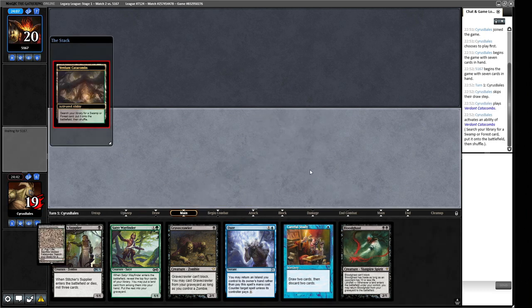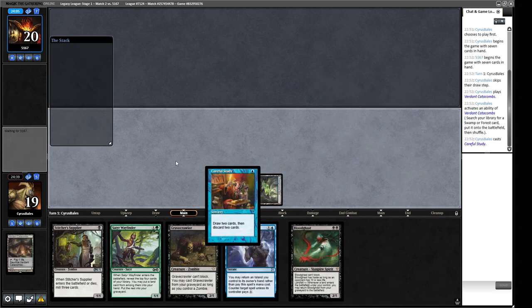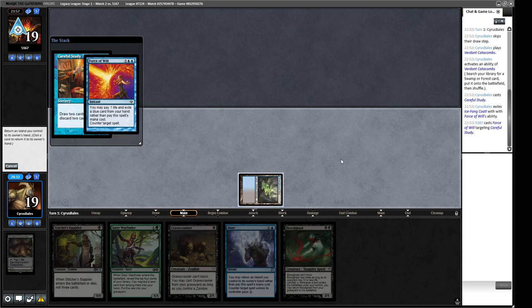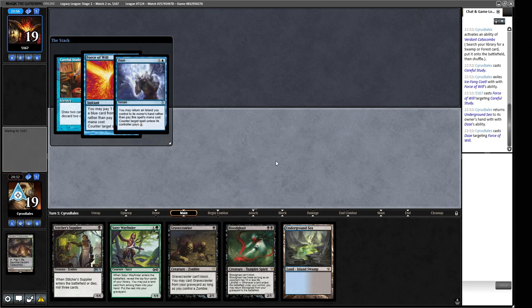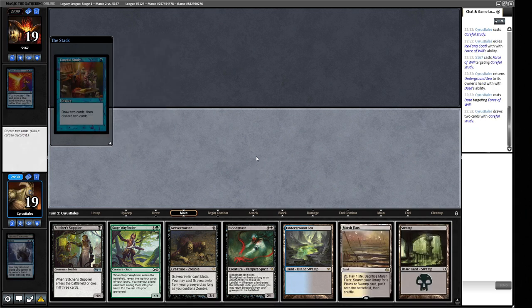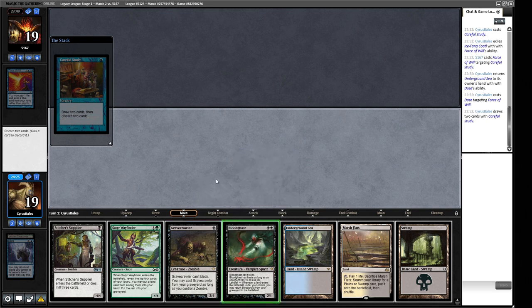Crack our Verdant Catacombs, go and get ourselves an Underground Sea, cast Careful Study. Force of Will pitching — I'm going to Daze this. I would very much like this to resolve, as this also guarantees us a land to bring up Bloodghast next turn. Daze looking pretty good there. So we draw two cards — Gravecrawler and Bloodghast are the two obvious ones to discard. So next turn we play the Stitcher's Supplier, probably.